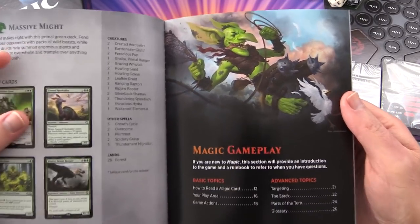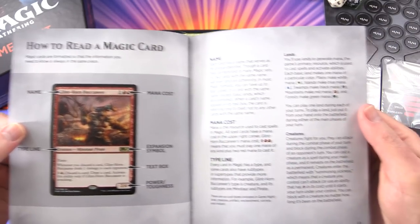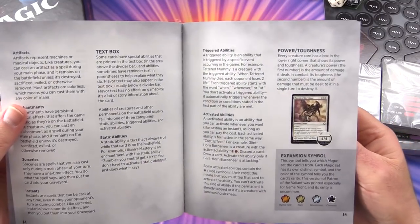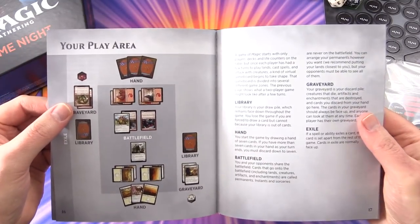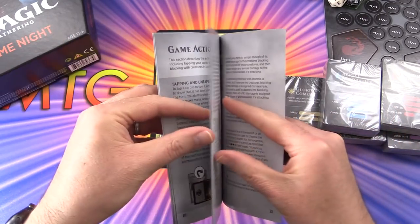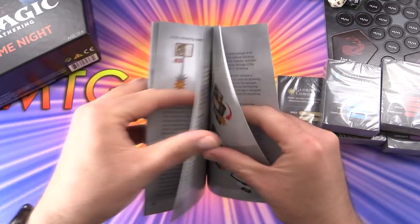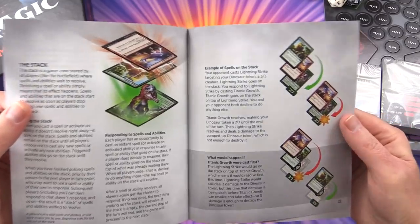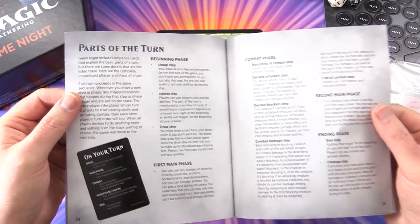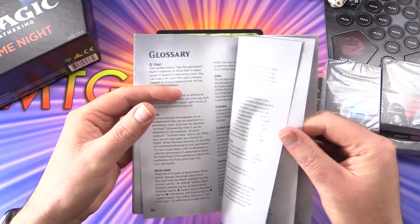Magic Gameplay section is the thing that new players are going to find very helpful. How to read a Magic card, power and toughness, your play area, game actions, advanced topics including targeting and the stack. The stack is a confusing thing for a lot of people, so this should help clarify that. Parts of the turn and a glossary.